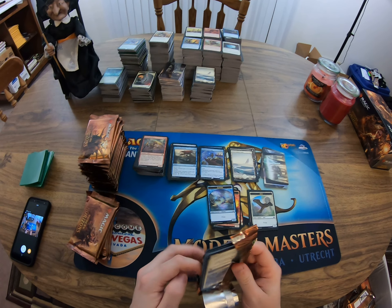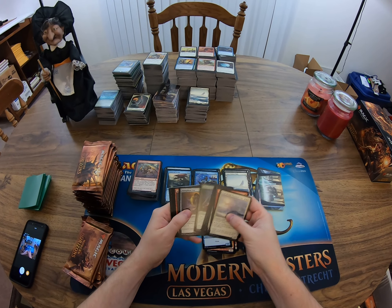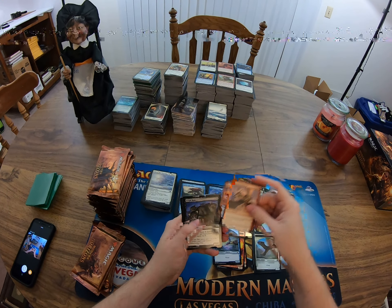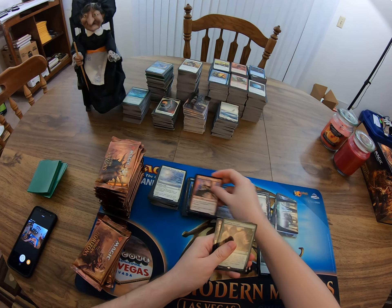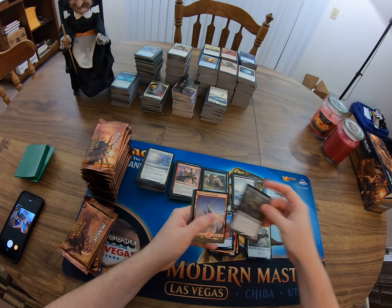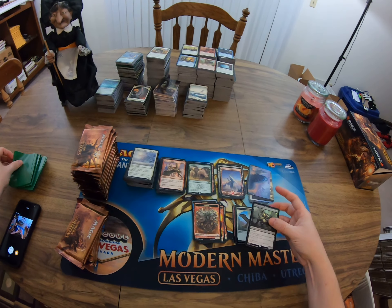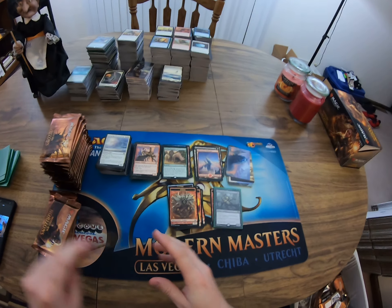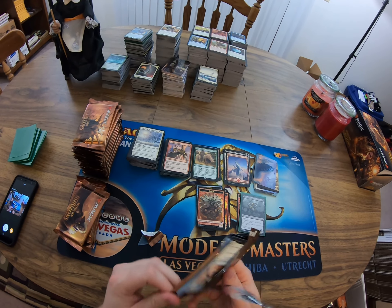Just shredding through these packs. A Thousand Cuts — looks like we might have a black foil on this pack. Yep, it's a plague engineer, I'm guessing. Crashing Footfalls and a foil Plague Engineer! I barely just caught the side of it that it was a black foil. That's not a bad foil rare to be pulling — I think I've pulled one of these before in another box.